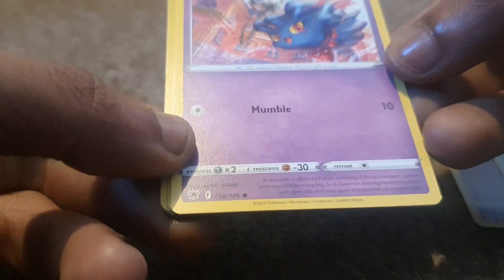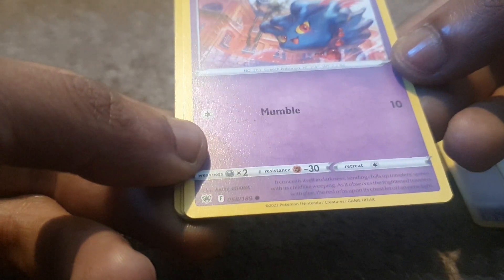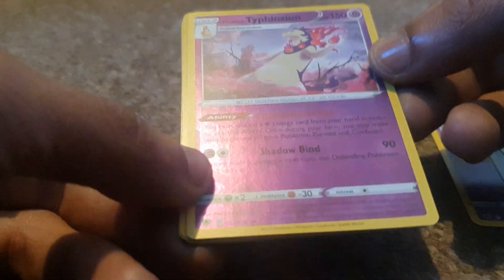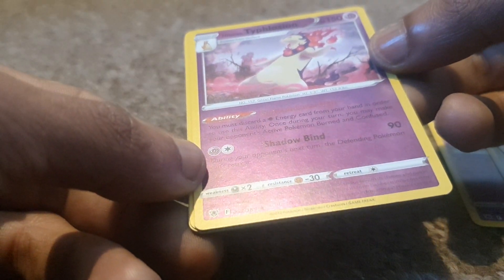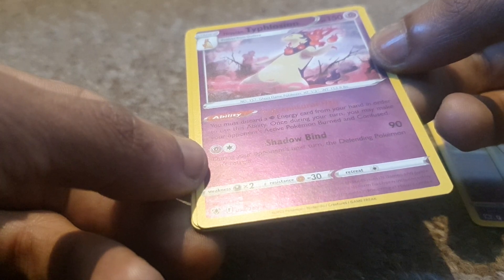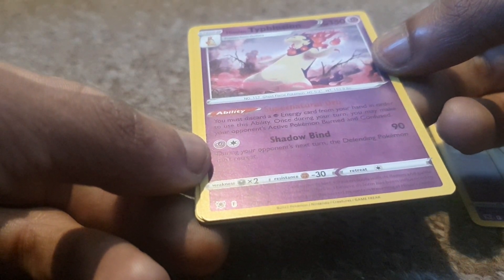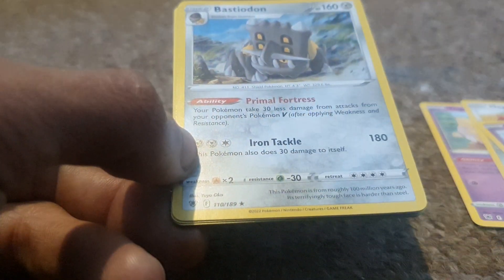Then we have Misdreavus up next, having 60 health points, being a Psychic type Pokémon with 200 as its dex entry, being a Screech Pokémon with a move of Mumble. Followed up by Hisuian Typhlosion, having 150 health points, with a dex entry of 157, being a Ghost Flame Pokémon, having a move of Shadowbind and the ability Supernatural Orb — you must discard a Psychic energy card from your hand to use this ability. Once during your turn you may make your opponent's active Pokémon burnt and confused. That's a really good card to actually use.